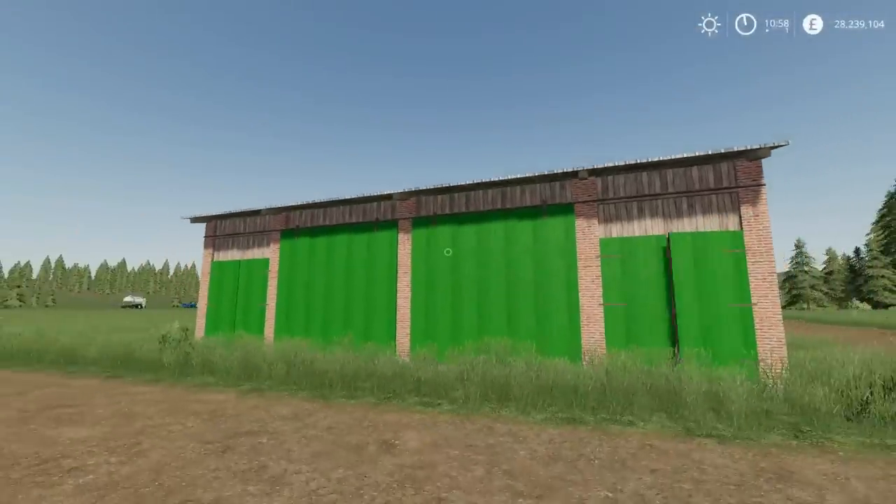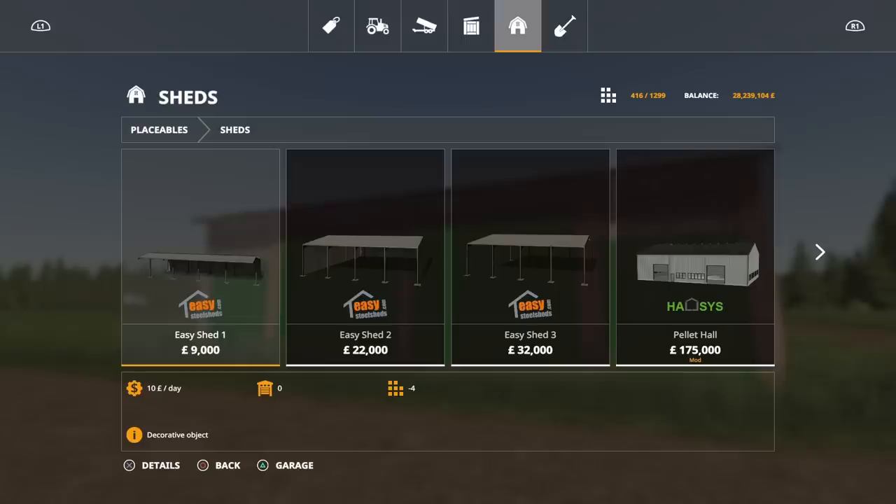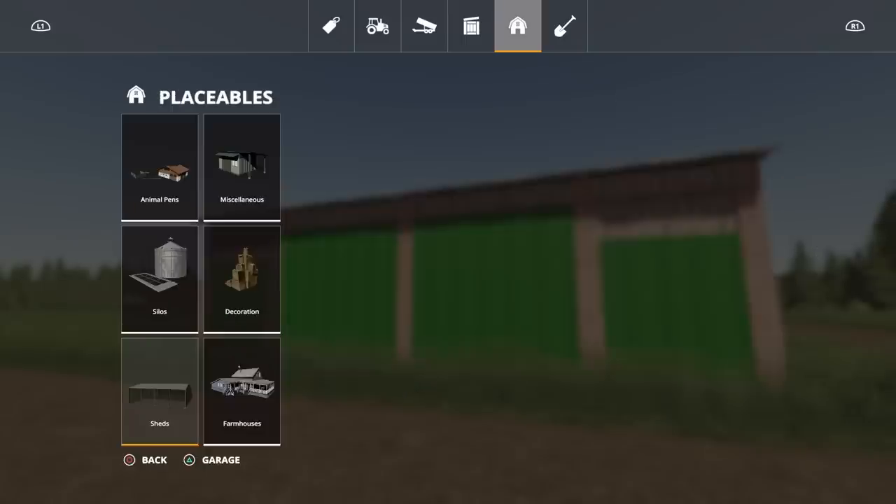This you will also find under placeables, under sheds. The Brick Barn is 10,000 to buy and it's nine slots. Very nice indeed.